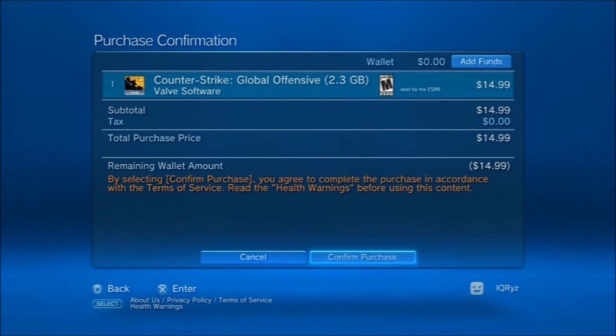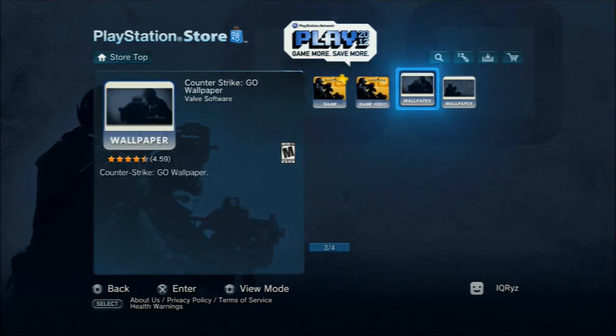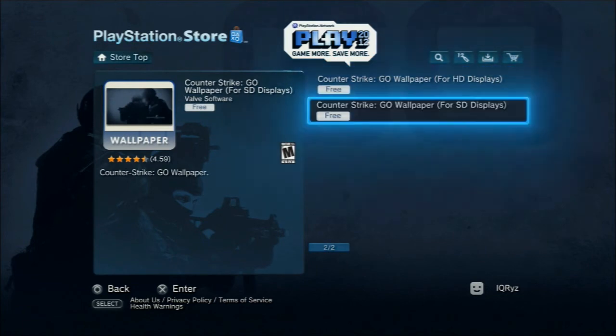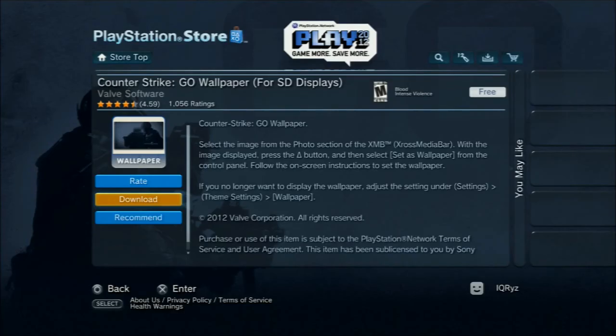I'm just going to show you quickly that you can download stuff from the store and it will work, so I'm going to download this wallpaper. My PS3 froze for a second — there it is, it's downloading. As you can see, you can download stuff from the American store.